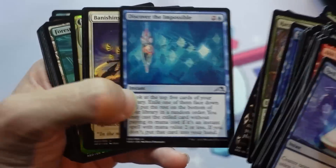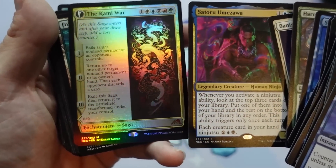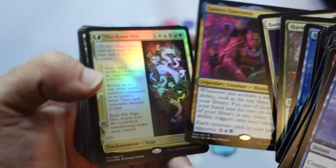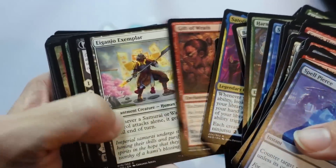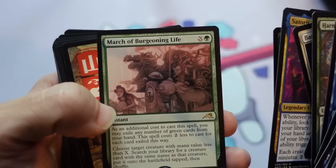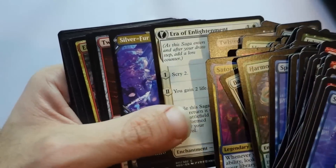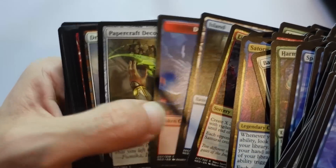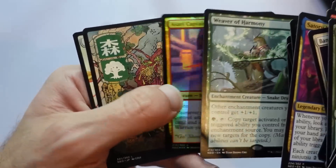Up next, we got Satoru Umezawa. Oh man, this is good. And a Foil Kami War — woo, baby! People in the comments are going to be like, your packs are loaded. I promise you, this is a totally random pre-release pack, no weird alterations or anything here. Wow, that is super, super sweet. We got March of Burgeoning Life. Hard to follow up what we've opened so far. The Jango Uprising — might have already crested on this pack, but it's still pretty darn sweet. And then a Weaver of Harmony and a Foil Asari Captain. So that's pretty nice.